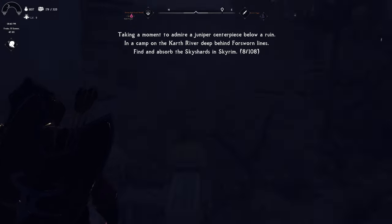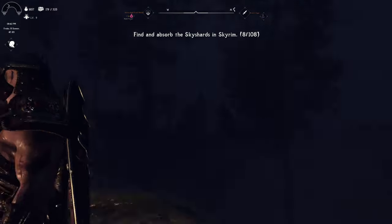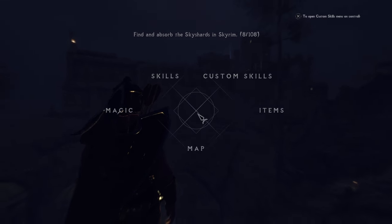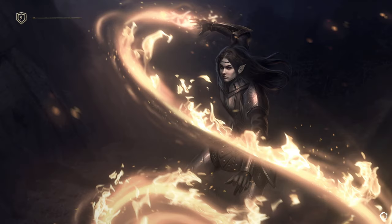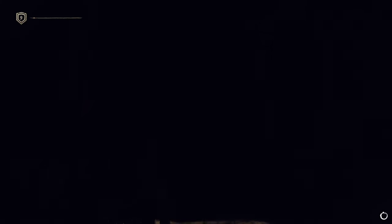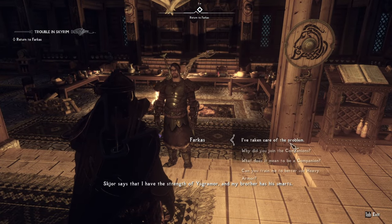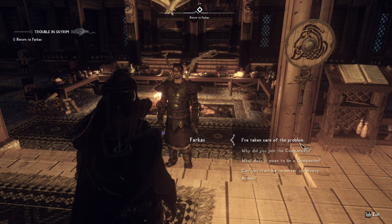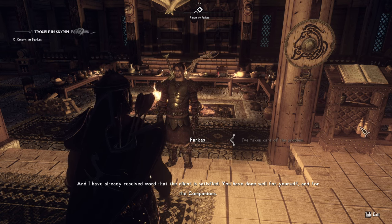Let's go back to hand in our quest and we'll go from there. It's a reasonably good stopping point for the episode once we've handed this in. We can also go to sleep so as not to wake people up and assign our skills. He's already awake. Skior says that I have the strength of Ysgramor and my brother has his smarts. Fair enough. But I've taken care of that problem and I have already received word that the client is satisfied. You have done well for yourself and for the Companions. A hundred septims — thank you.